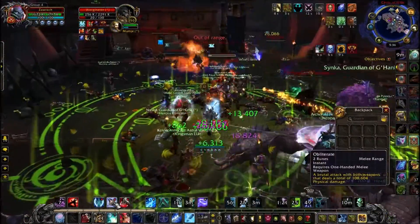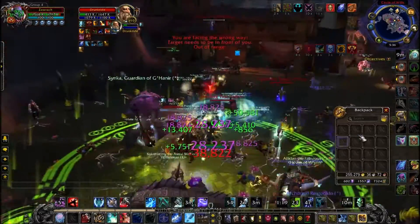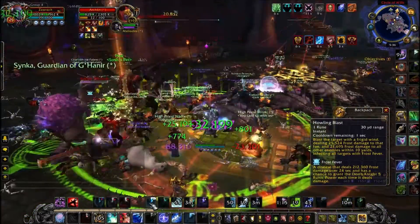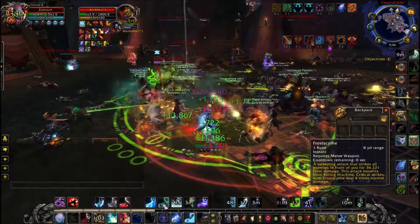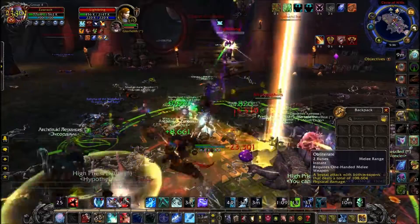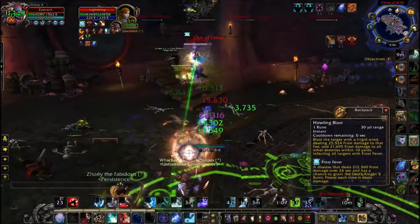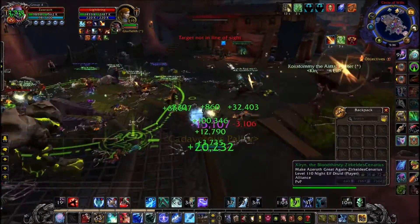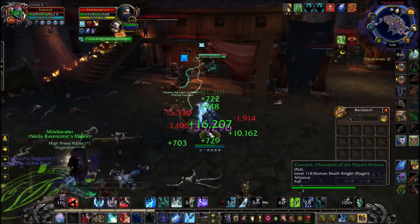Early on in the expansion, everyone's after this mount, so all of the players in the Underbelly are hostile — as you just saw in the clip before this, everyone down here was red to me and I just instantly died. Now, a lot of the people down here are in my group, and when you're grouped up, you're actually on the same team, and PvP is disabled among your team members, which makes this so much easier.